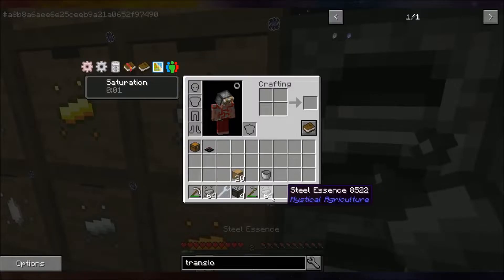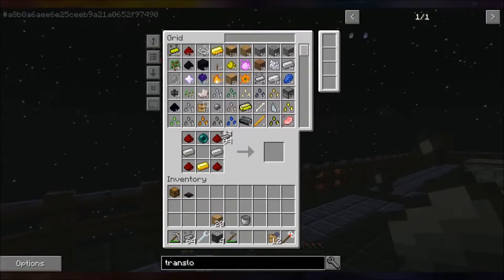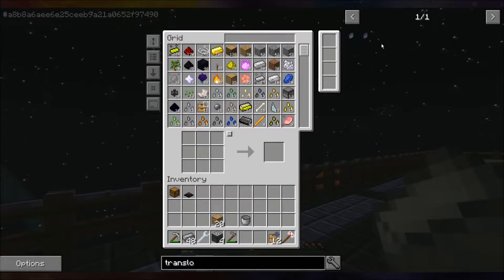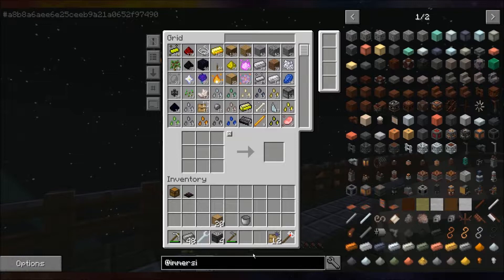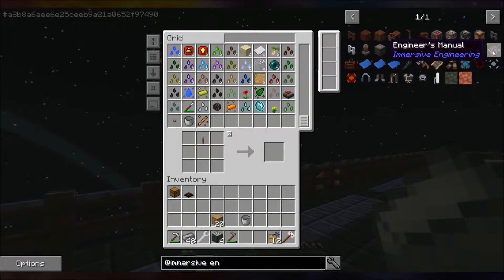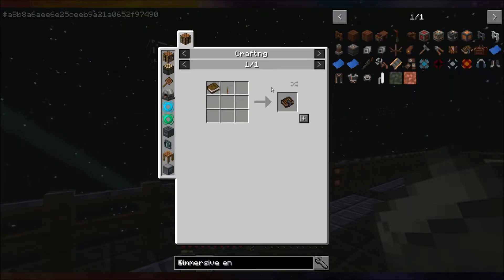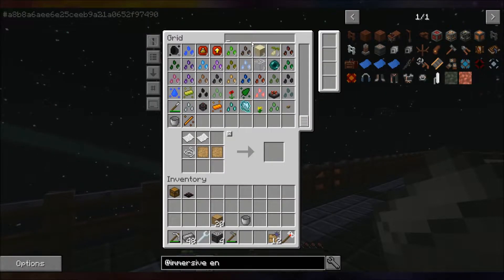Let's get some steel — see how much it takes, it makes three each, that's not a lot. We're getting tons of it so we should have a decent amount. We need an immersive engineering book. I actually already made these, I should be able to just do this — unless I need paper. I need more paper.